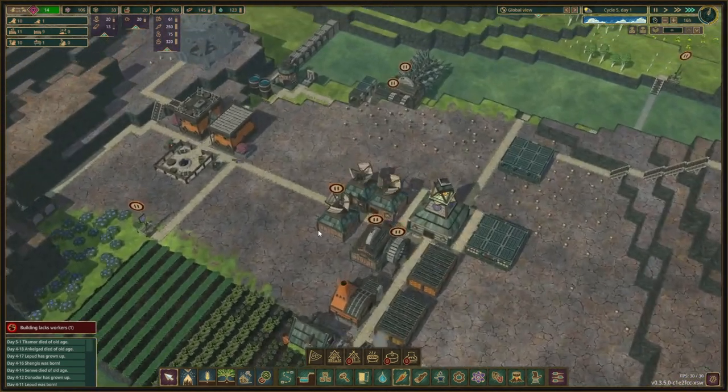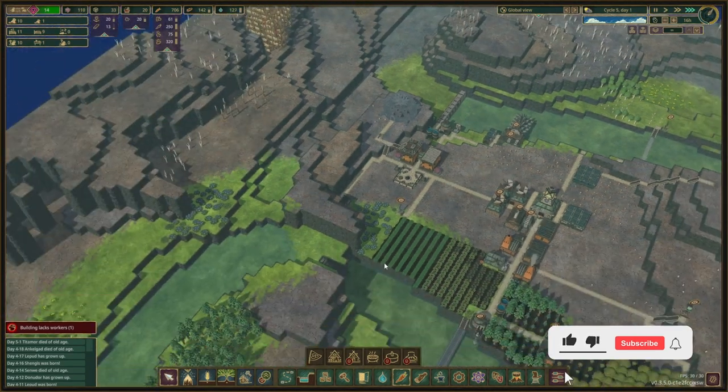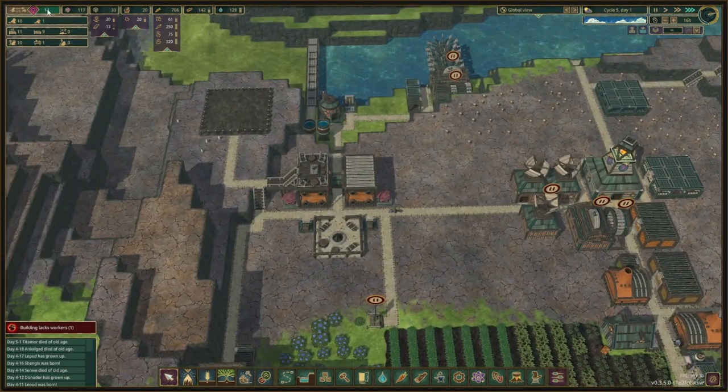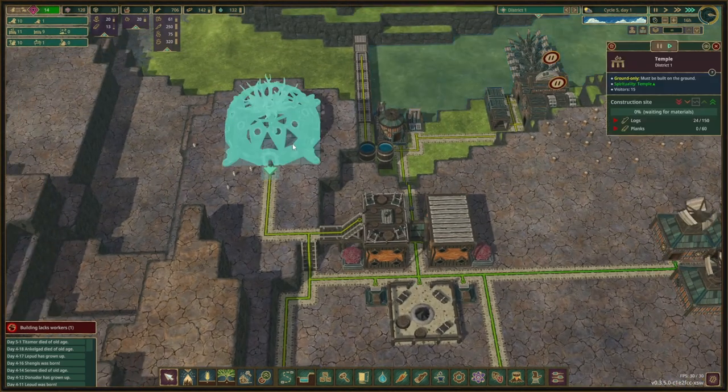Maybe we'll wait with the aquatic farm as well. It would be nice to have more foods, but the temple is the most important thing right now so that we can get those well-being points going.